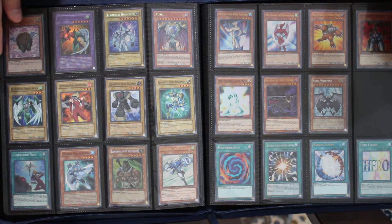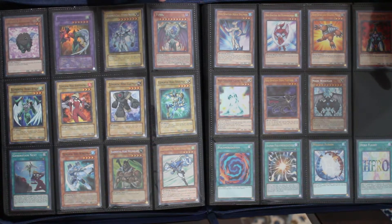Then Gandora-X, Chaos MAX, Neo Blue-Eyes Ultimate Dragon, and the Trinity. Now we move on to GX with our Elemental Heroes.